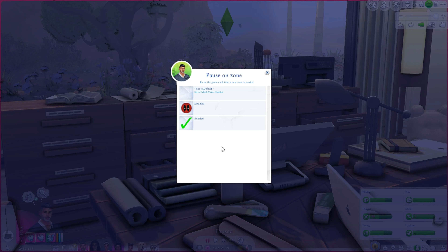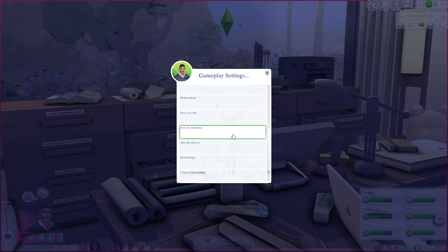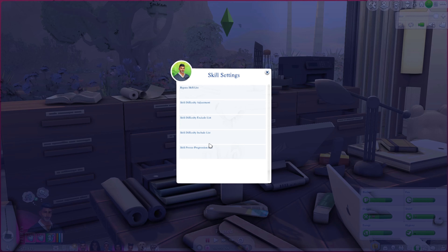This is a game changer if you do a lot of multitasking while playing Sims. That two to three minutes between lots is time I use to do something else, and when I come back it's ready. Sims are immortal I assume just means no aging and sims never die — I don't have that enabled, I don't think it's very realistic, but it is an option.